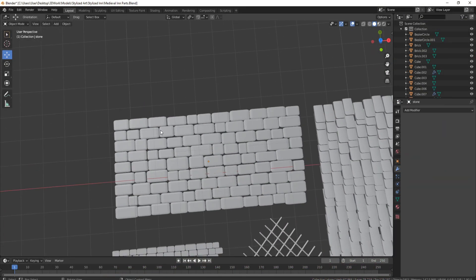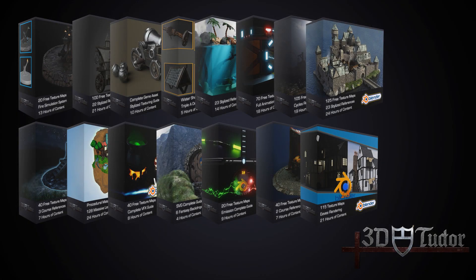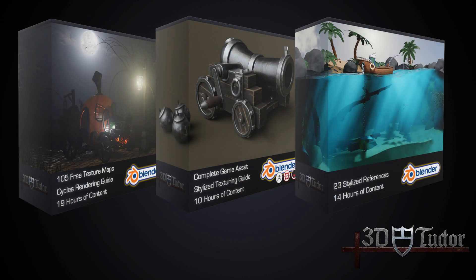Here we are back in Blender. I brought the nanomesh in and then just took a little bit of time to make them all in place — basically moved them up and put them into position.